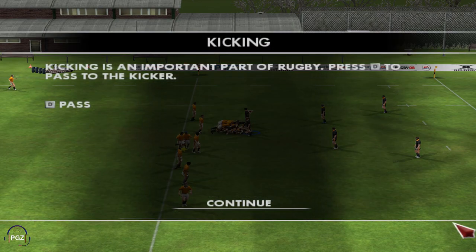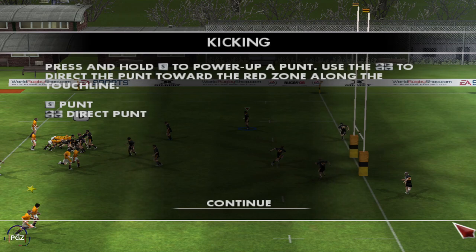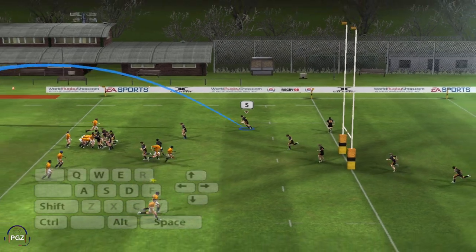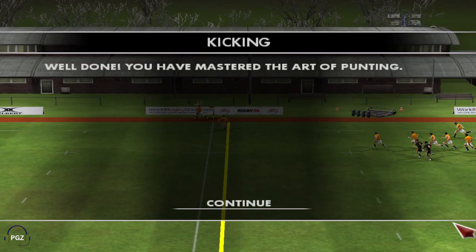Kicking the ball in general play is an important part of rugby. A player will often punt the ball some distance up the field when his team is deep in defensive territory. To punt the ball, press and hold the S key to power up the kick, and at the same time direct the kick using the arrow keys. You've got plenty of power and distance behind that one — that's a quality kick and a touch. Those are the type of punts which can really ease the pressure when you're deep in defence.